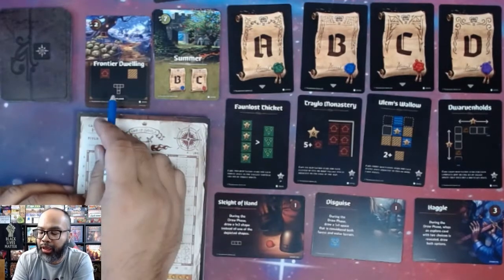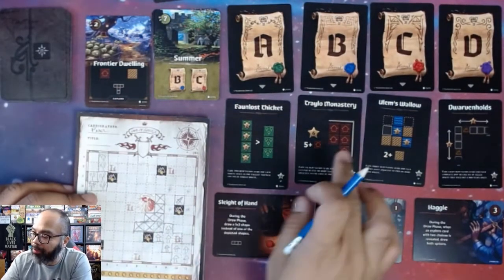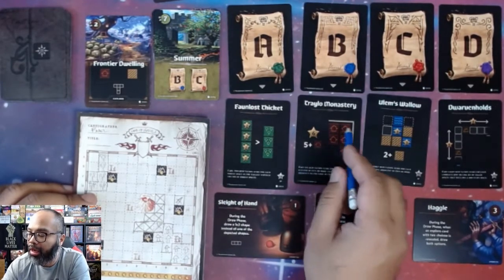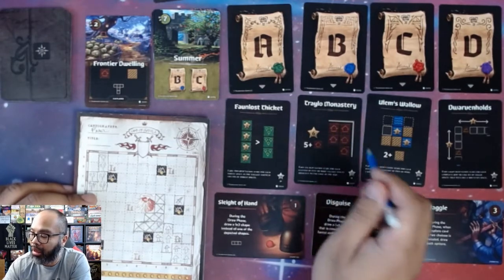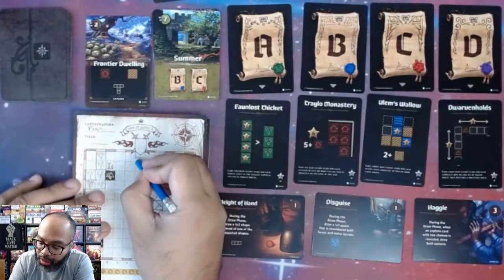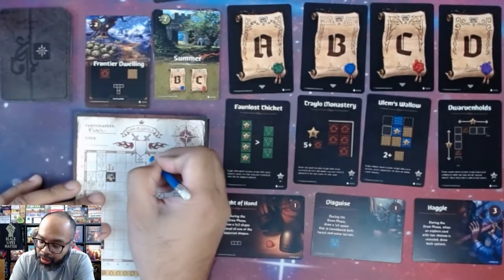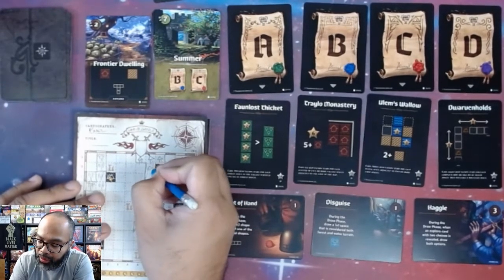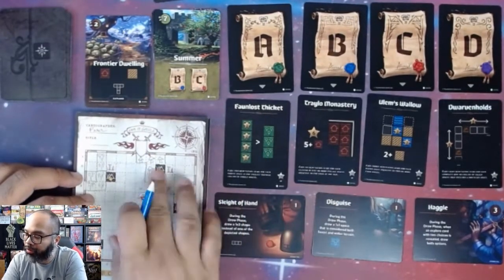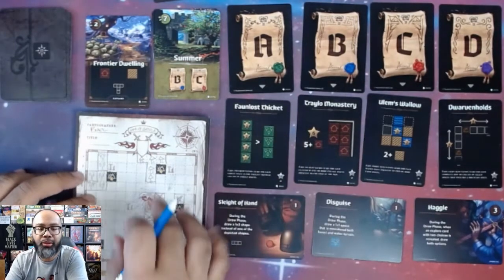Next is the Frontier Dwelling — a T-shape — either villages or farmland. I like the monastery scoring because you get six points for every cluster of five adjacent to the edge of the map. I'll go up here with the T-shape and place villages. That's five villages adjacent to the border — another six points! Next is Hillside Terrace — we're at four. You'll notice the seasons get shorter; summer is only seven cards and we're scoring letters B and C.